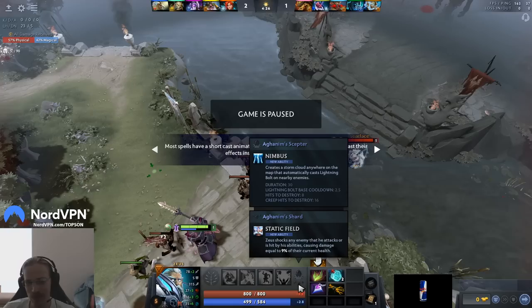Why is Static Field here? It's like a core spell of Zeus. You need to buy it 50 minutes in. Why is the shard not there instead? That's like an extra spell, you know. Why is it this basic spell?